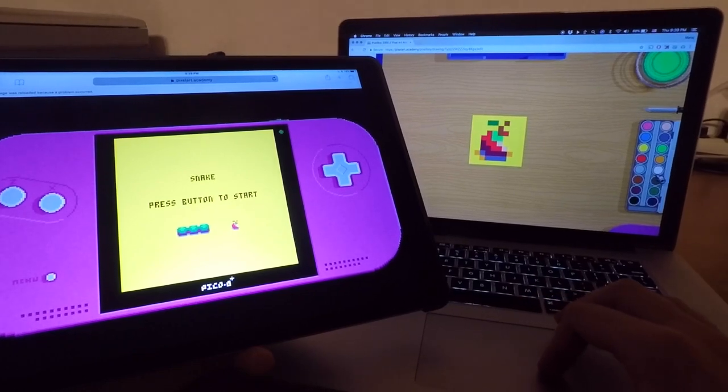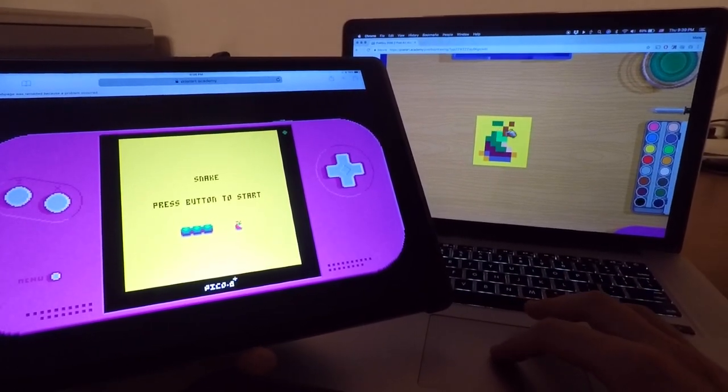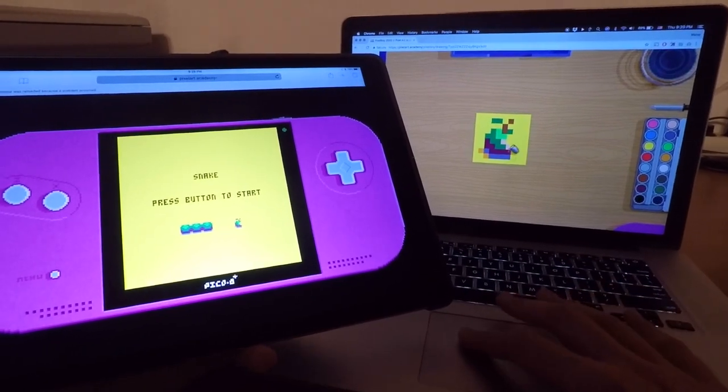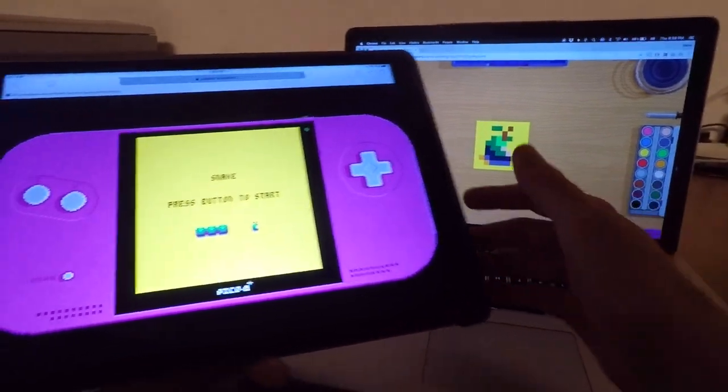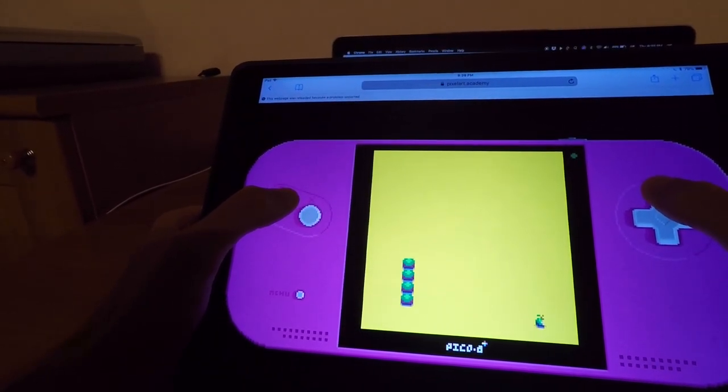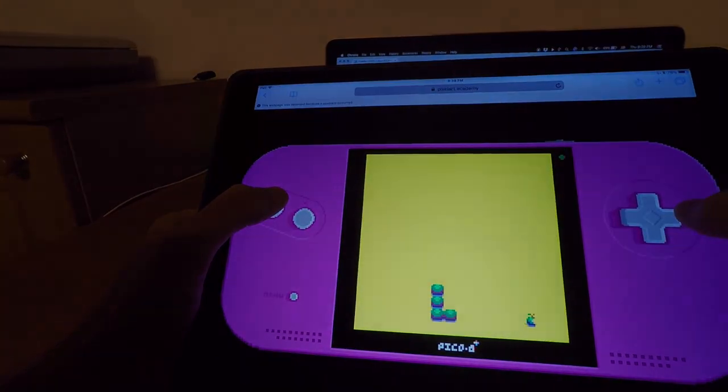And just like before, if I update the sprite in my drawing app it automatically updates on your mobile phone or on the website you share with your friends — right there, live. It's kind of magic.